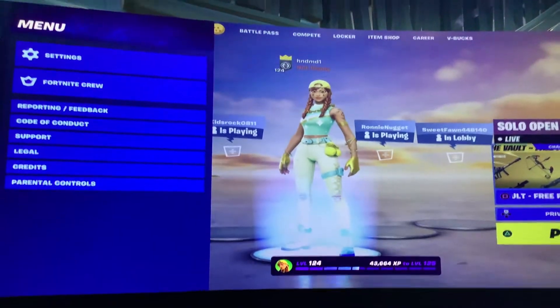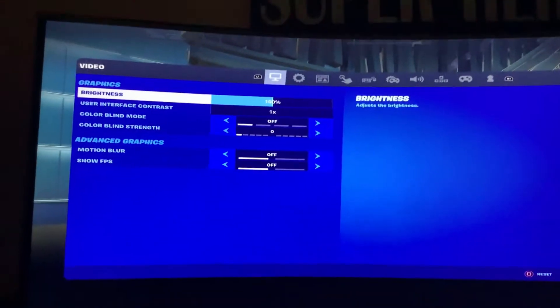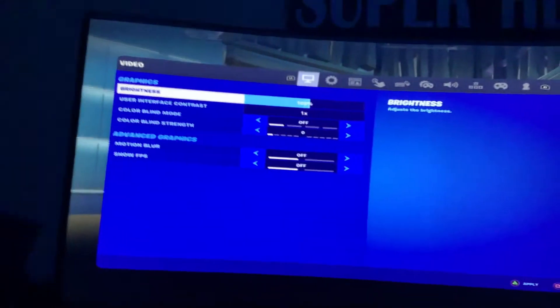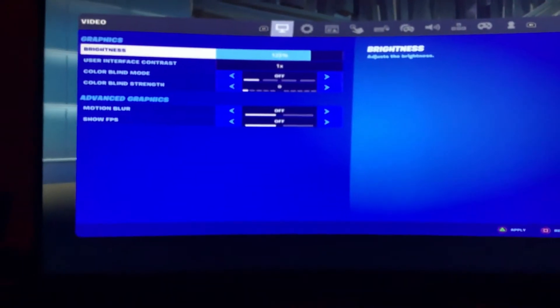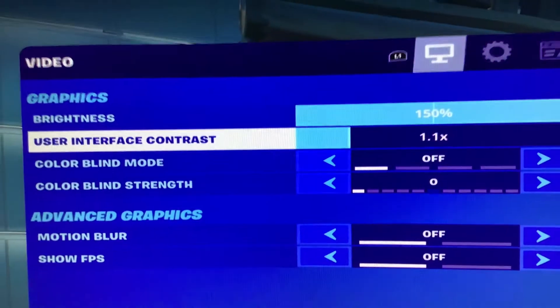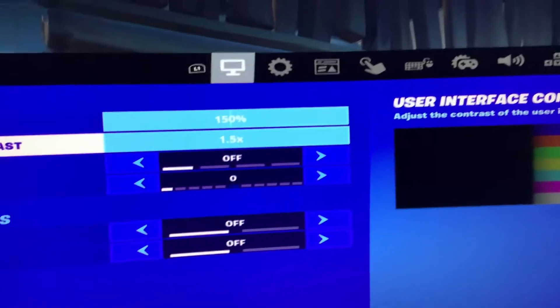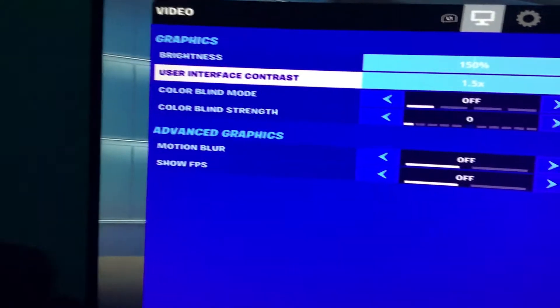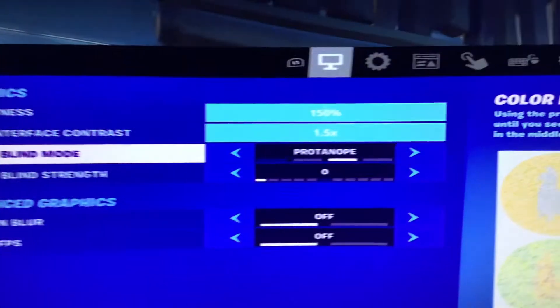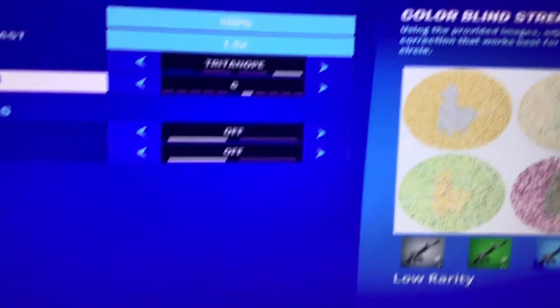Today we're gonna show how you can get performance mode on console. First, put your brightness to 150. Next, put the user interface contrast to 1.5. Then colorblind mode, set it to tritanopia, colorblind strength 10.